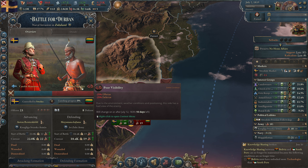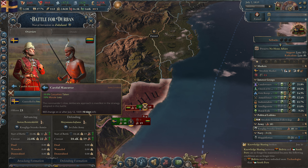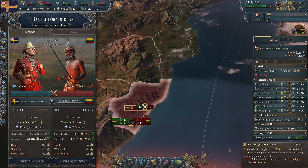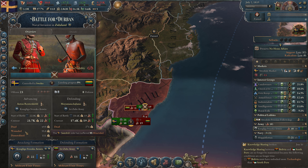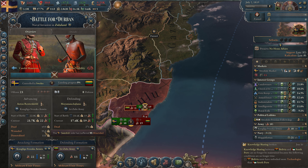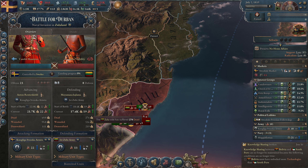You can see which maneuver has been taken. We have careful maneuver — we get less casualties and don't lose morale as quickly. They have poor visibility, giving them minus 25 offense and minus 25 defense, so it's a very good start. In 10 days it will change. We can see how many people are dying and wounded — 95% of those wounded will no longer be able to work.